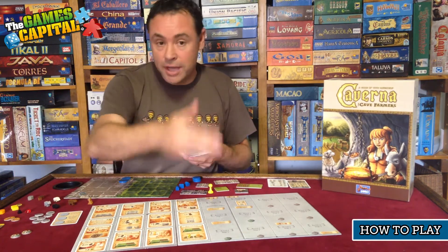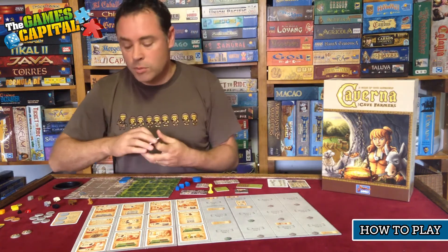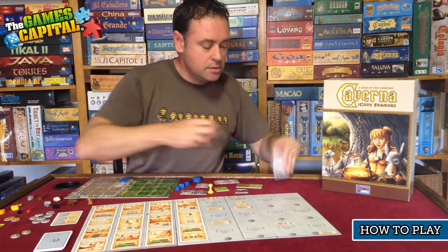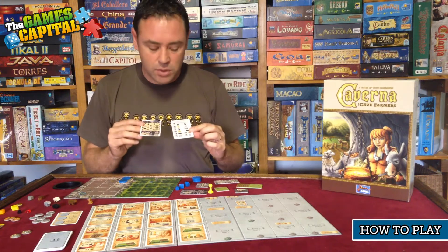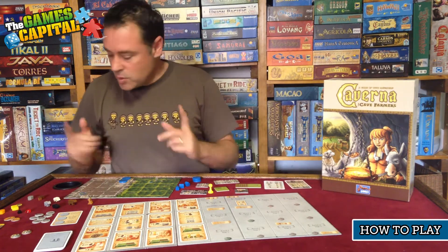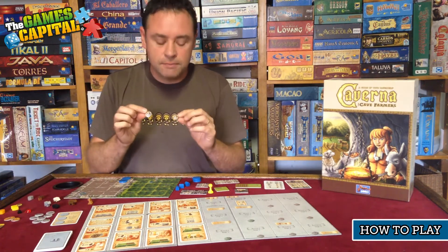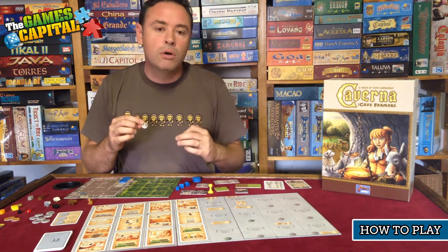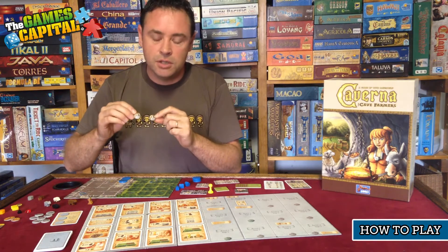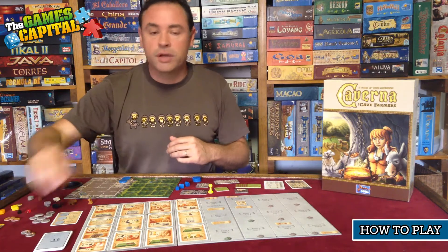There are food tokens, which are very important because you're going to have to feed your workers during the game. There are also action cards — this deck represents the new actions coming out every turn, so each turn you'll flip over one and add it to the board. There are reference cards, of which each player gets two, giving information you'll need during the game. Finally, there are these little shield tiles: during the game there's an option to go on expeditions, and your dwarf will need one of these shields. They come in different denominations; the larger the number, the more effective your expedition will be.